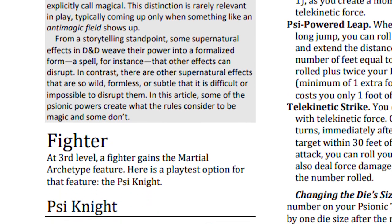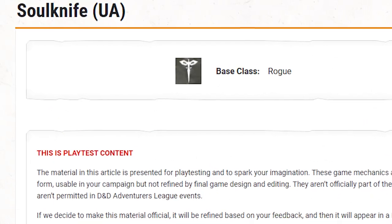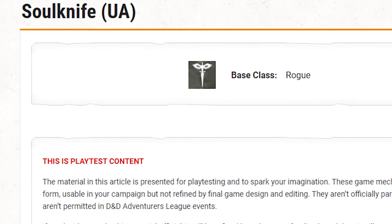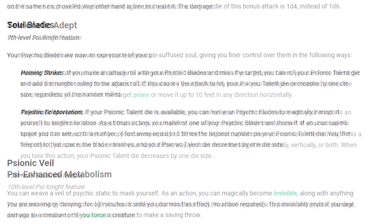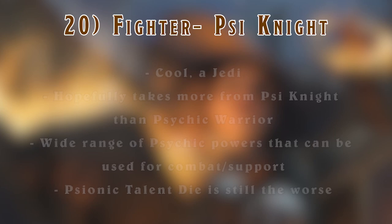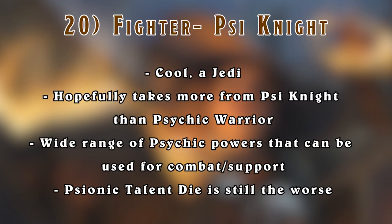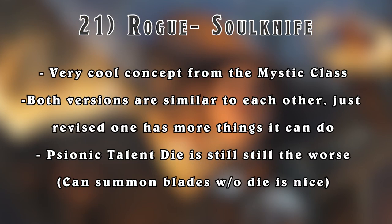I've decided to talk about the Psionic Fighter and the Soul Knife Rogue at the same time, because I think I share the same feeling about both of them. One's a cool Jedi and the other is a cool psychic assassin, but they'll have to survive against their greatest foe: the RNG of the Psionic talent die. I think both are coming back in their current forms - the biggest change will probably be the Psionic talent die, and that's either going to make or break them. I'm kind of scared of what it ends up being, but we'll see.